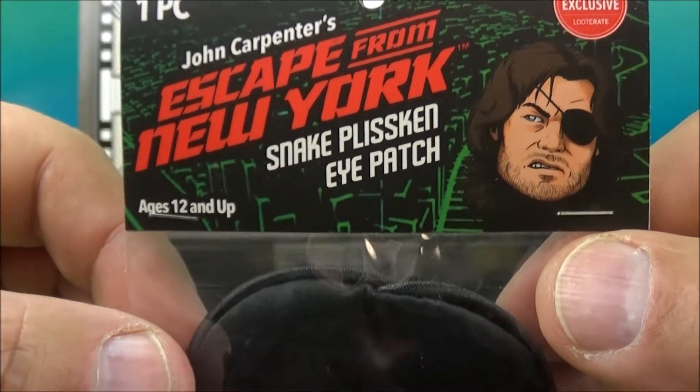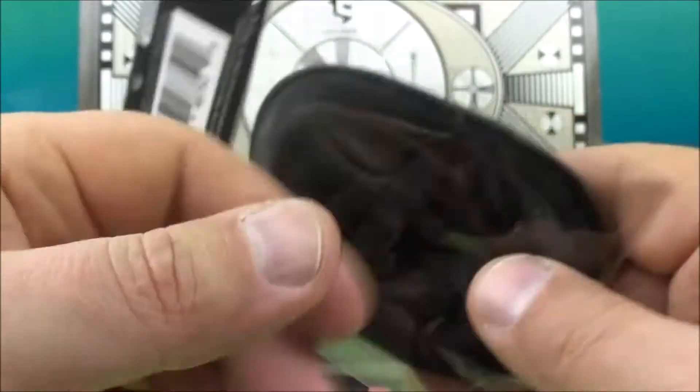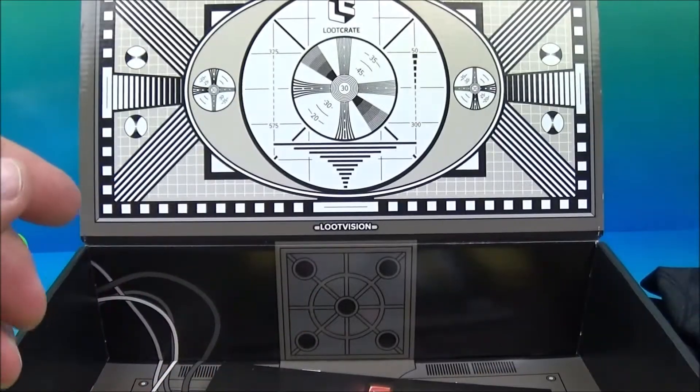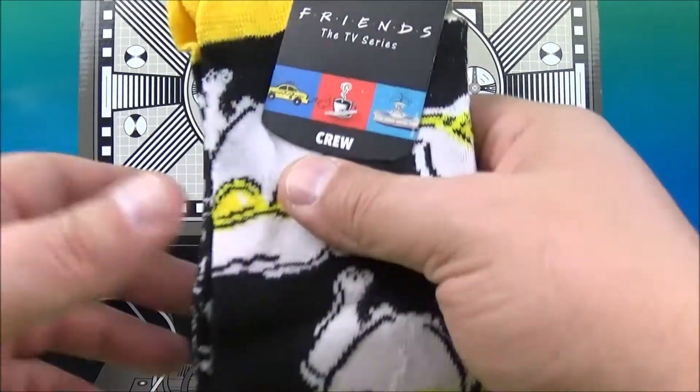And what is this? This is cool — John Carpenter's Escape from New York, Snake Plissken eye patch. So you can throw this on and pretend you're Snake Plissken. Oh, good stuff — the memories.